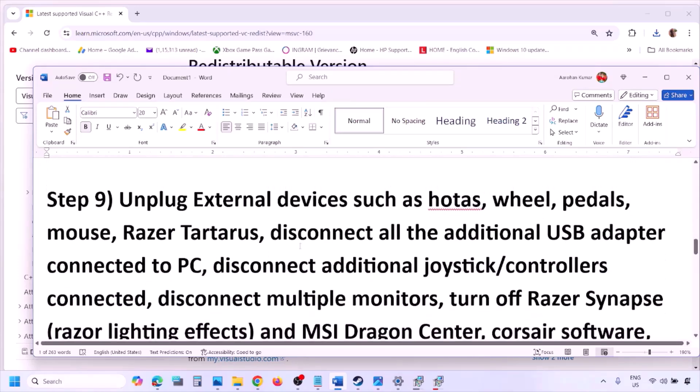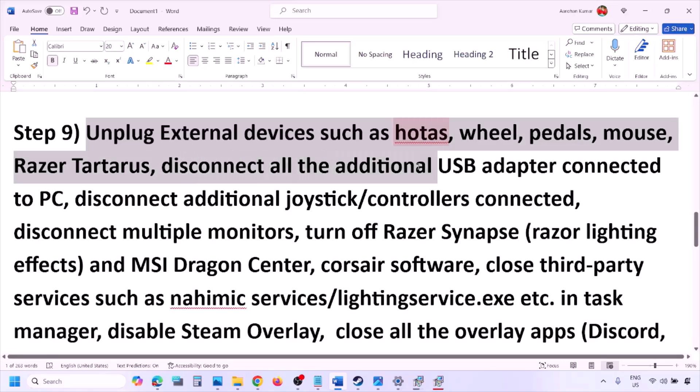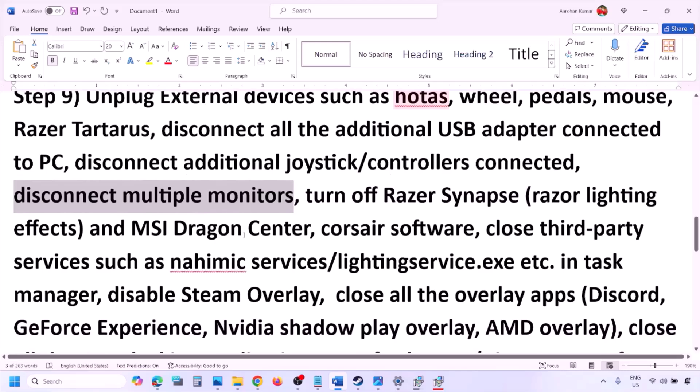The next step is to unplug all the external devices you're not using. If you have a HOTAS, wheel, pedals, or any kind of USB adapter or dongle connected, disconnect it. Disconnect any additional controllers — sometimes we have extra controllers connected. Also disconnect multiple monitors and try launching the game on a single monitor, then check.